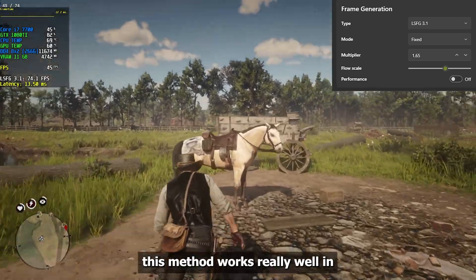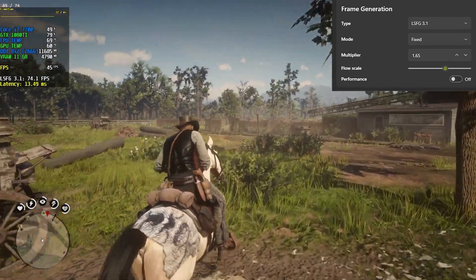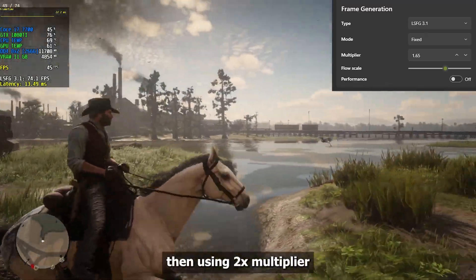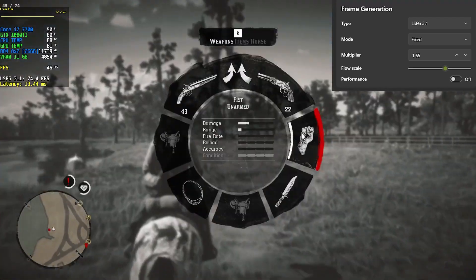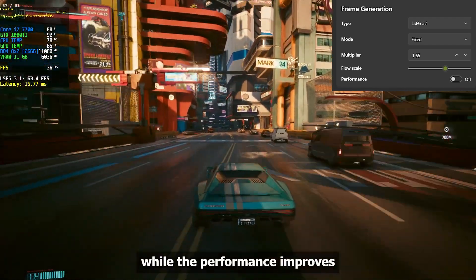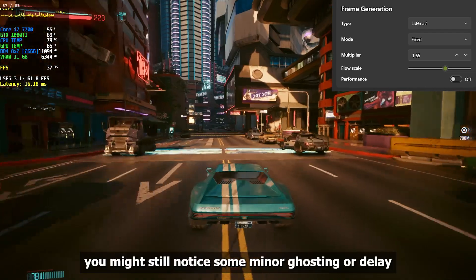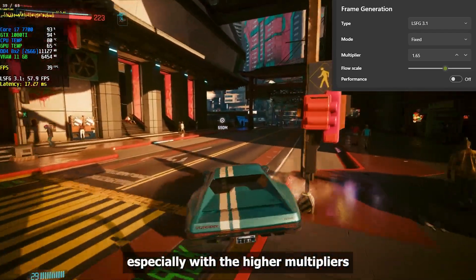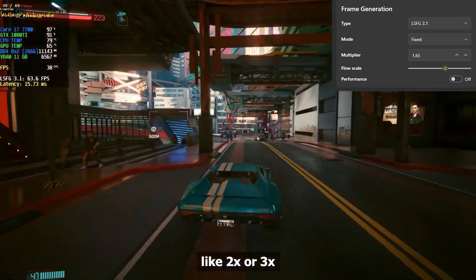From my experience, this method works really well in Red Dead Redemption 2. The delay and flickering are more reduced than when using the 2x multiplier. But in a heavier game like Cyberpunk 2077, while the performance improved, you might still notice some minor ghosting or delay, especially with higher multipliers like 2x or 3x.